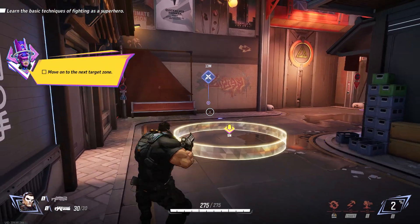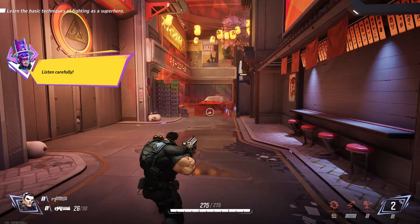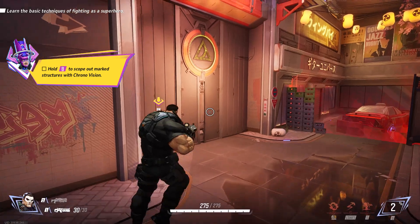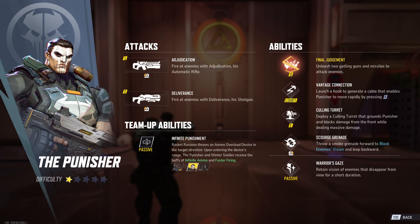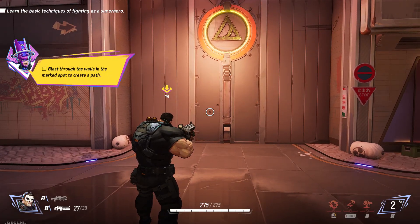Prime attack location. Time to follow the guiding. I'm going to share my cosmic awareness with you. You'll be able to detect easy-to-damage structures. I call this power Chrono Vision. You can use Chrono Vision to observe and destroy structures in an active area. Break through the wall to open a path forward.